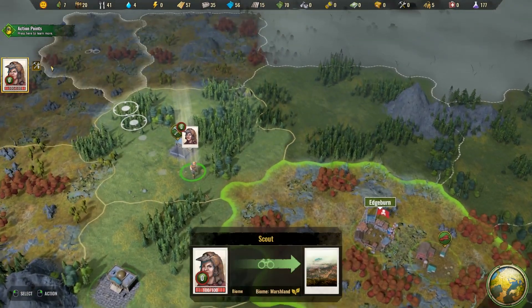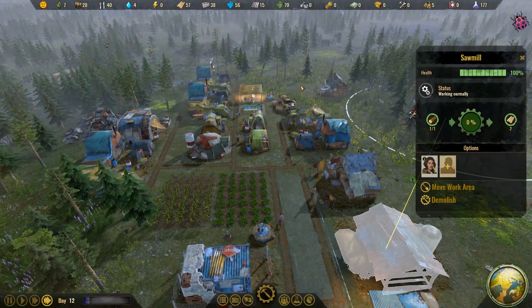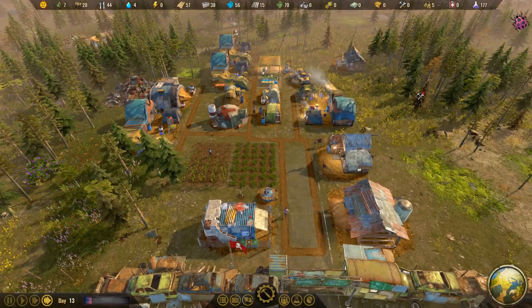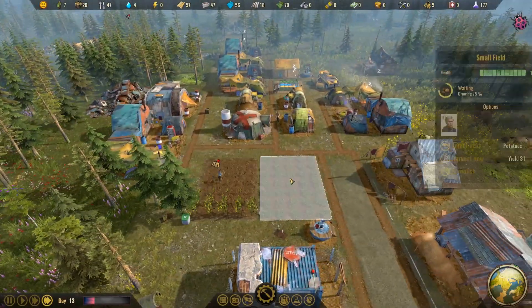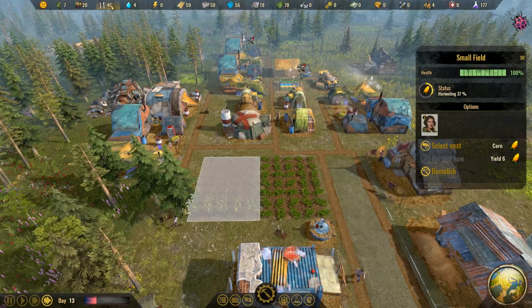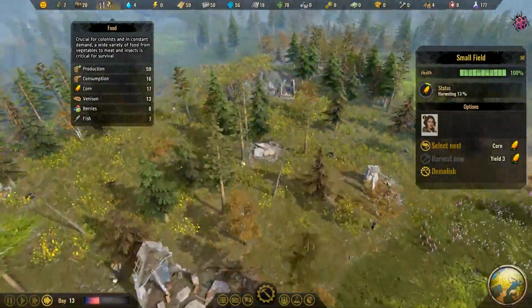She's now carrying eight tools. We need her to come back to drop off those tools to be used at the sawmill to start building up lumber. I just harvested the corn — that means our food must be in a good place. Yep. Consumption is 16, we have 59 production. We are in a great place.